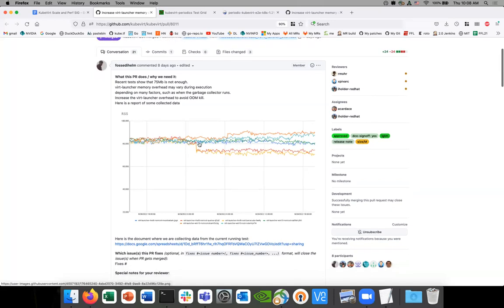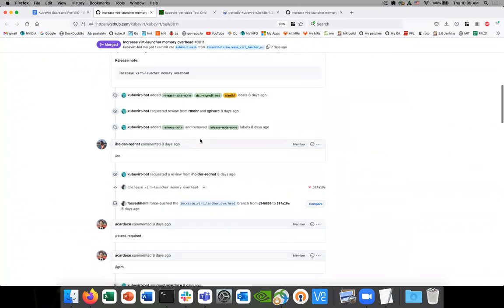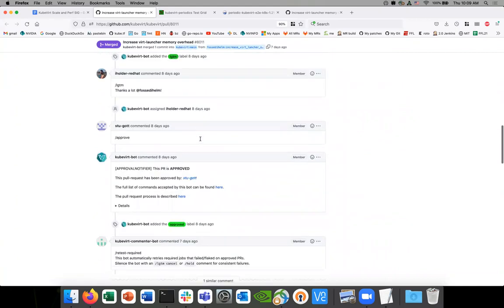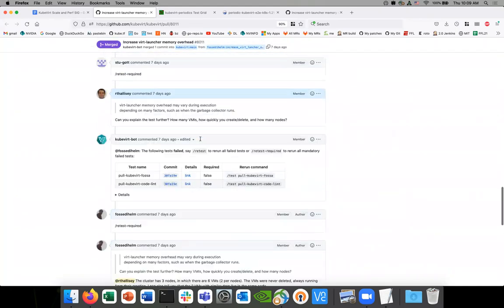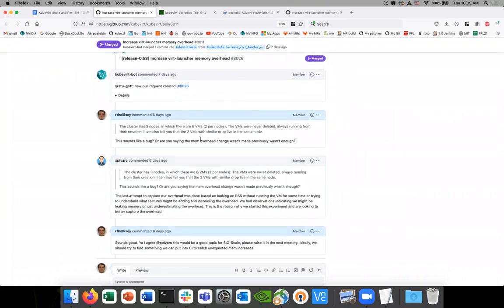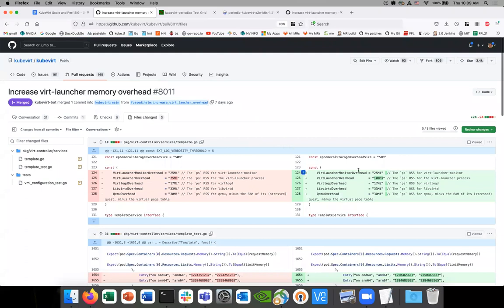We need to increase the amount of memory for the virt-launcher to make sure we don't run into this problem. This is an interesting situation because we don't know why this is the case — it's going to take some digging. This is just something I want to bring up for everyone to be aware of: going into master, there's this change that increases memory. Let me see — we're going from another 25 megs, we're increasing.